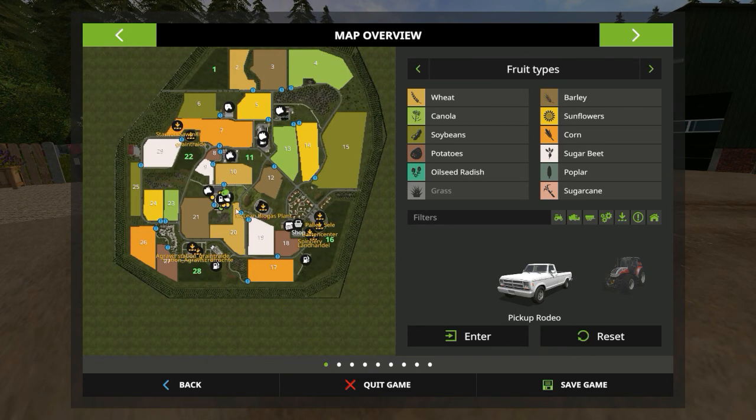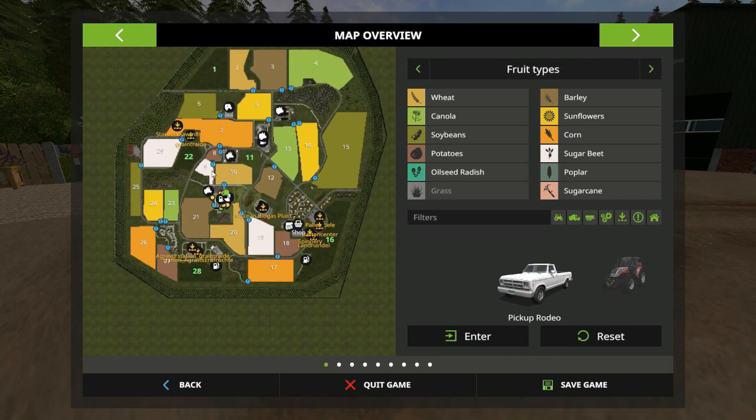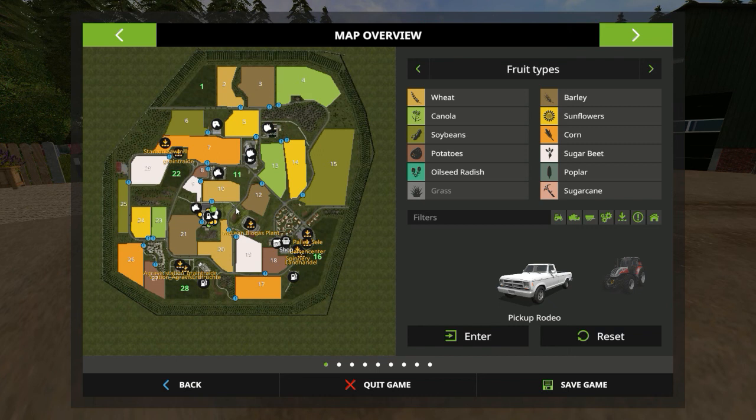The farm is close to the center of the map, which I always enjoy. It means your trips to your fields and different outlets are less time-consuming. It's just easier. Like I say, it's a small map.